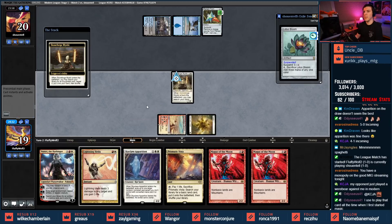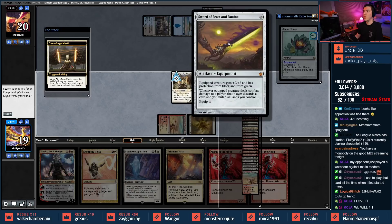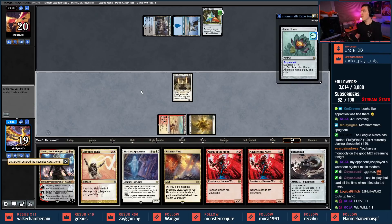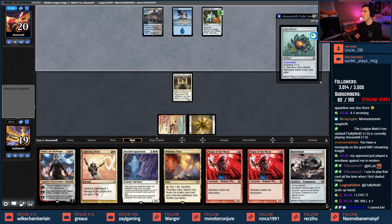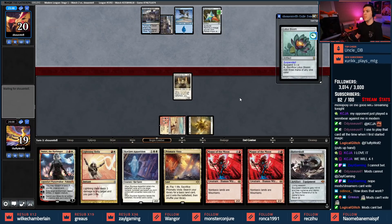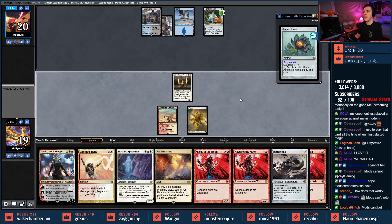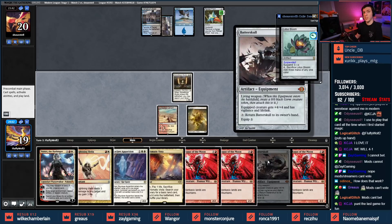We're gonna slap down a Stoneforge and make it look like I'm just playing some red-white taxes list. Batterskull or Sword of Feast and Famine — black and green, discarding cards. Let's get Batterskull. Mods and streamers can't vote on predictions because we would rig it. We drew a bunch of things — I could Skyclave Apparition something, apparently the deck just wants me to play Blood Moon.